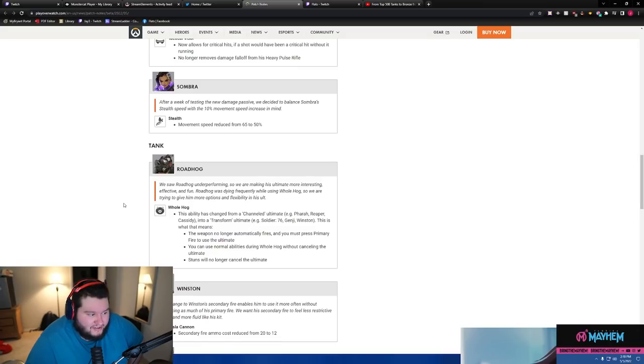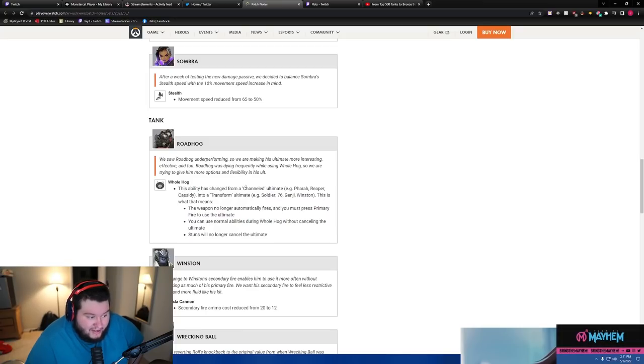Roadhog buffs — they saw him underperforming, so they made his ultimate more interesting, effective, and fun. Roadhog was dying frequently while using Whole Hog, so they gave him more options. Whole Hog has changed from a channeled ultimate like Reaper or Pharah into a transform ultimate like Soldier or Genji. The weapon no longer auto-fires — you must press primary fire. You can use normal abilities during Whole Hog without cancelling it, and stuns no longer cancel the ultimate.